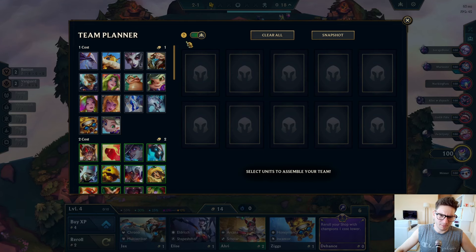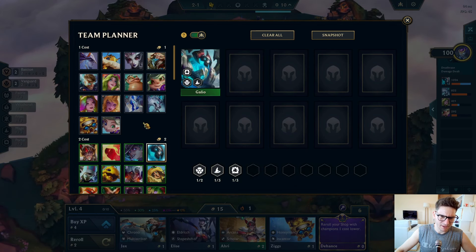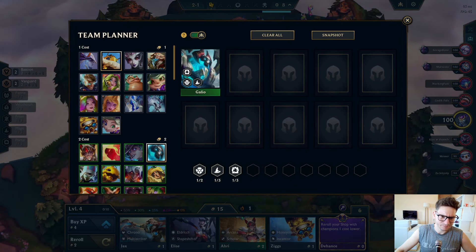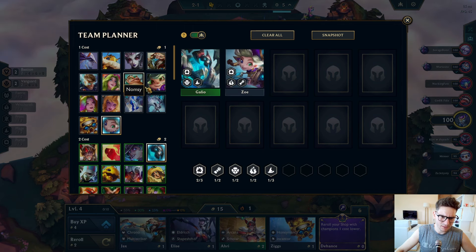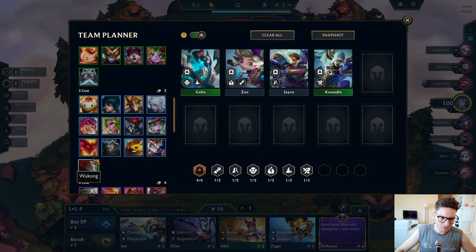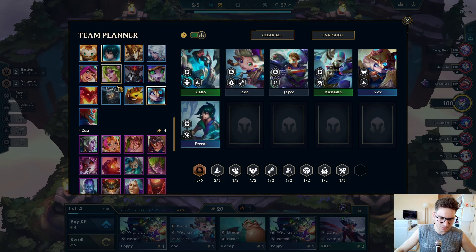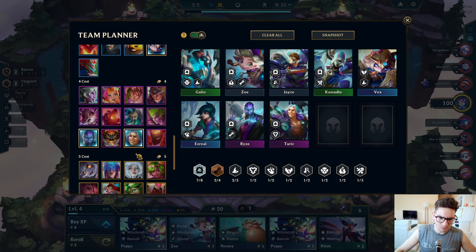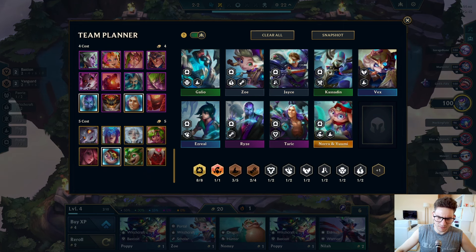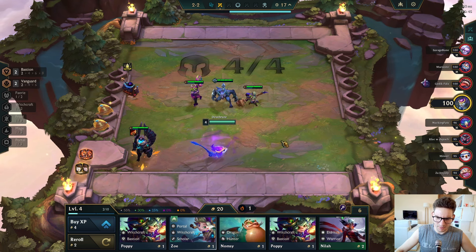I'll probably go like three mages, eight portal here with this. So we're playing Gallio — where's Joy, Jace, this guy, Vex, Ezreal — boom boom. This is probably the build we're going to be playing here.